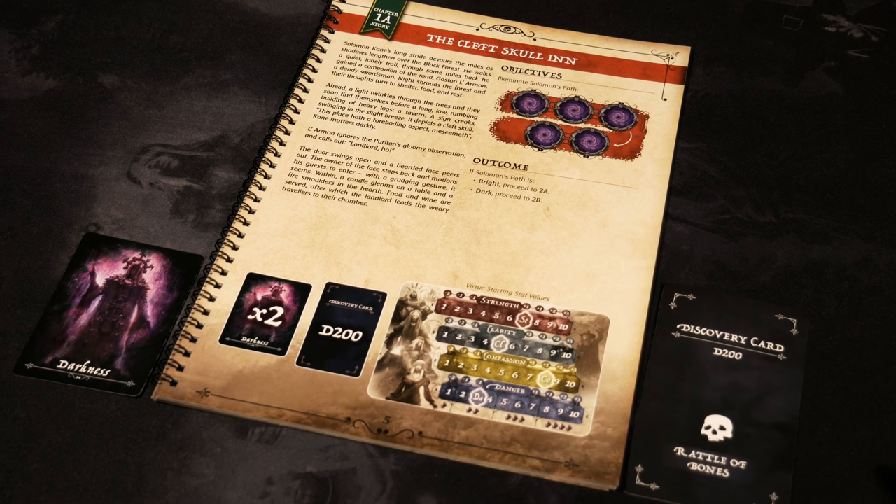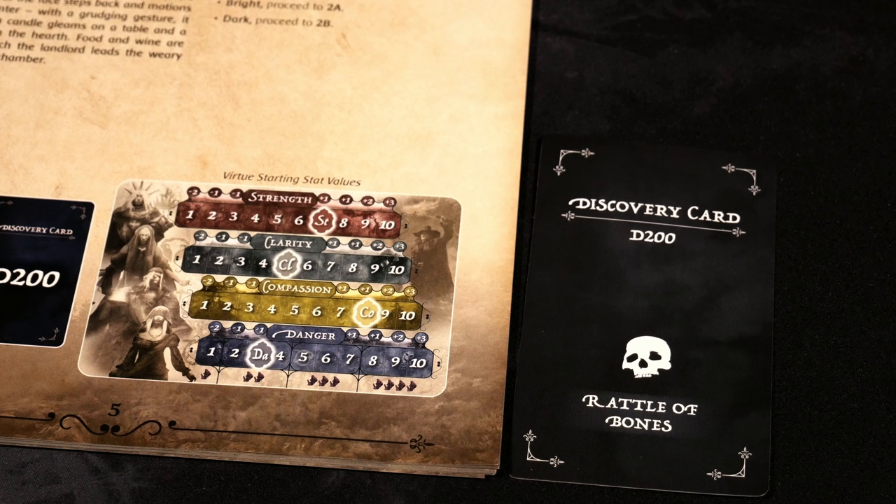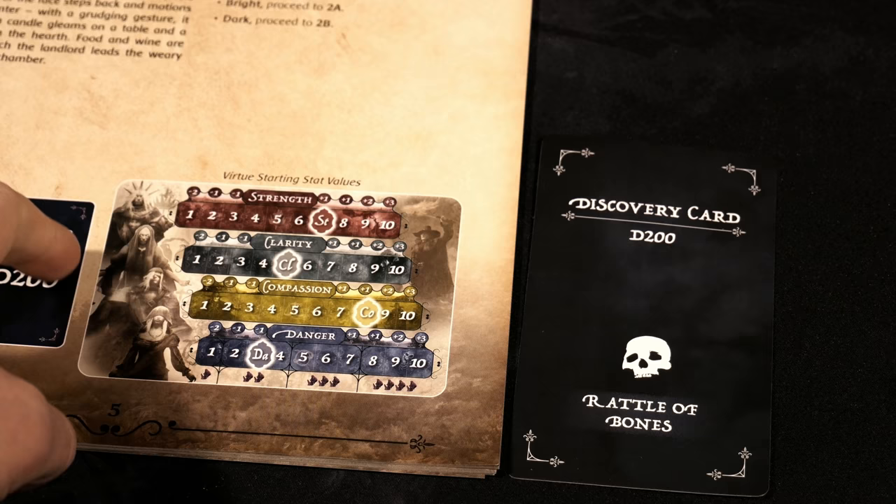A sign creaks swinging in the slight breeze — it depicts a cleft skull. 'This place hath a foreboding aspect, meseemeth,' Kane mutters darkly. L'Armon ignores the puritan's gloomy observation and calls out, 'Landlord, ho!' The door swings open and a bearded face peers out. Within, a candle gleams on a table and a fire smolders in the hearth. Food and wine are served, after which the landlord leads the weary travelers to their chamber.